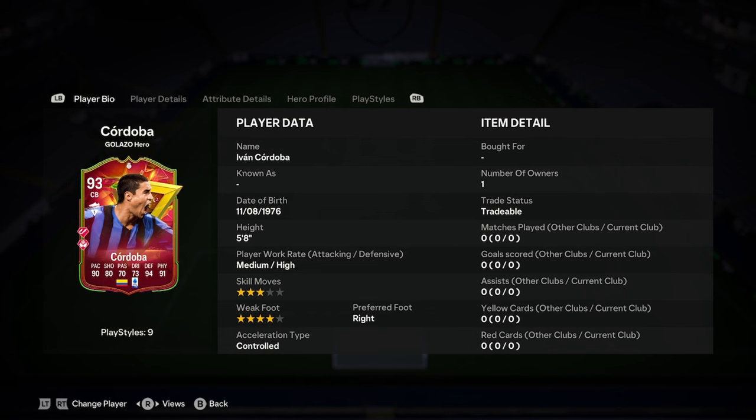Okay then boys, this is a big one. Ivan Cordoba Galazzo Hero card. This could be insane.